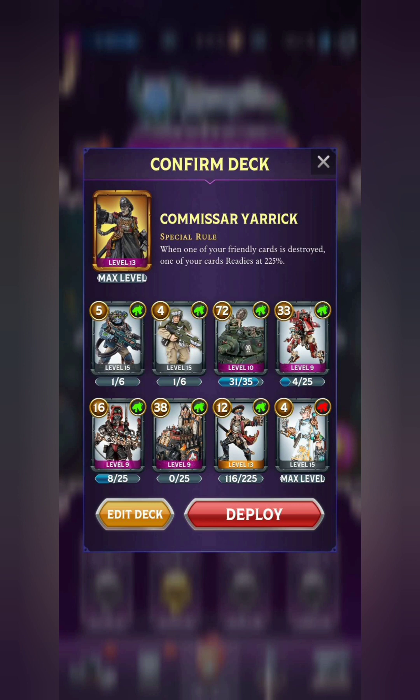As for the damage dealers, we've got the 72-point Rogal Dorn battle tank, which is incredibly powerful. It's got Barrage and Precision Shot as a secondary trait, a massive amount of health, and it's going to be dealing a blistering amount of damage. And then underneath it on the second row at 38 points, that's the Sororitas Exorcist, which is basically just a better version of the Basilisk. It's just under 40 points, so it doesn't take extra damage from big game hunters, but also has Barrage and Precision Shot — just a really powerful card.